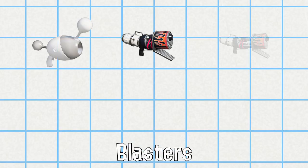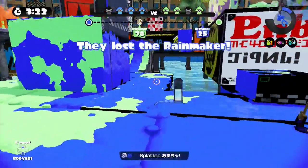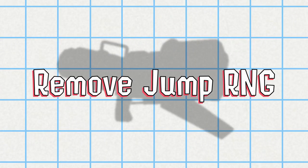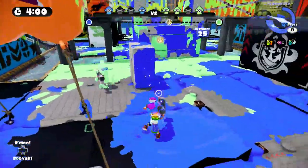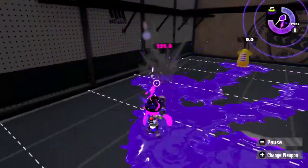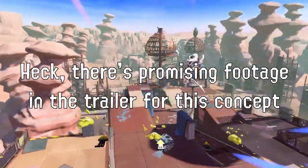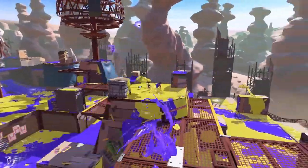Blasters currently are in a really rough spot in Splatoon 2 due to their lack of turfing capabilities and how fast enemies can move and recover health. If you ask any blaster veteran from Splatoon 1 what they want for a blaster change, most would say to remove jump RNG. We've already seen this change made to Splash-O-Matic, and it would allow blaster players to be much more aggressive with their shots due to the added mobility. Plus, being able to jump and not have your shots go 50 degrees into a wall would be a really nice change, and it's currently the most frustrating thing about playing the weapon. Giving it more options for kill power and spacing via jumping is a great way to make the class much more viable.